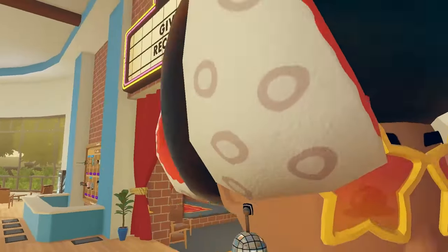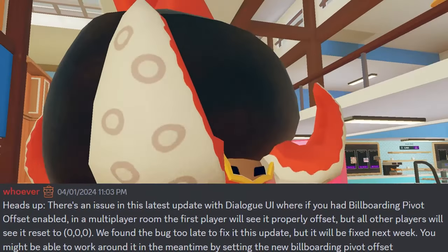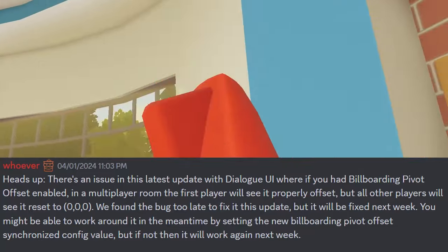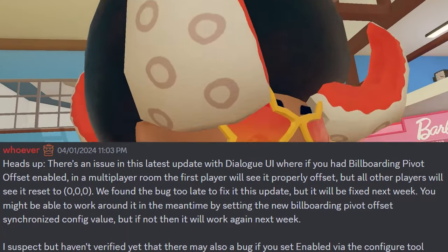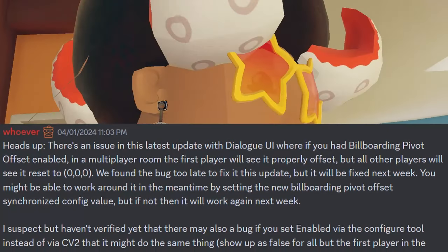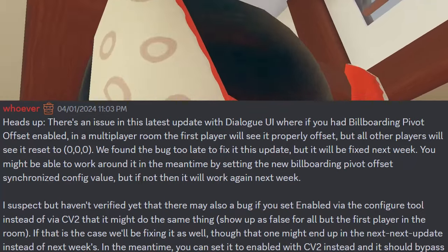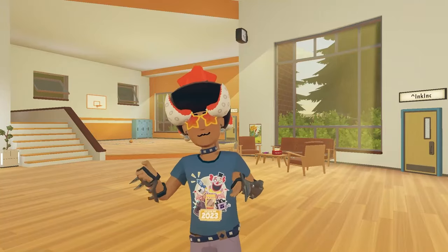If you guys are interested about Dialog UI — a Rec Room developer says heads up. There's an issue in this latest update with Dialog UI where if you have a billboarding pivot offset enabled in a multiplayer room, the first player will see it properly offset but all other players will see it reset to 0,0,0. We found the bug too late to fix it this update but it will be fixed next week. You might be able to work around it by setting the new billboard pivot offset synchronized config value, but if not it will work again next week. There may also be a bug if you set enabled via the configure tool instead of via CV2 — it might show up as false for all but the first player in the room. If that's the case it will be fixed as well, possibly in the next-next update. In the meantime, you can set it enabled with CV2 to bypass this bug.